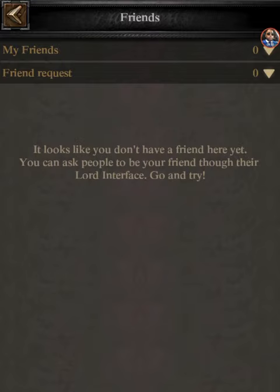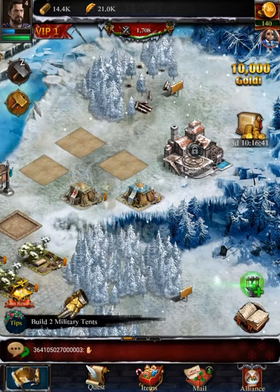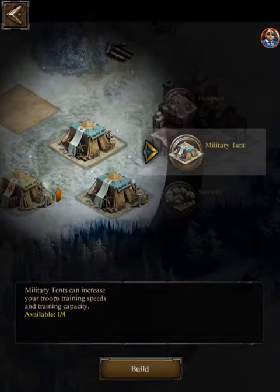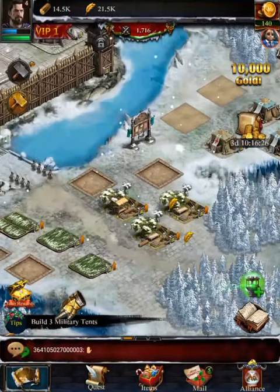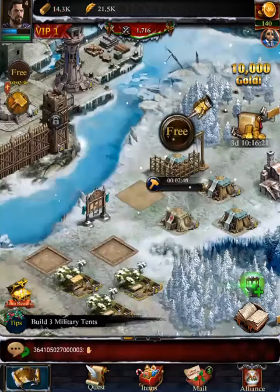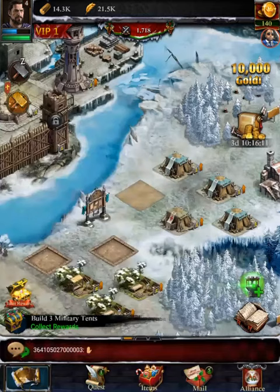Under 10 minutes so we can finish that one free. They want us to build another military tent — we'll put that one there and we can build four of those. There are also other plots where we can unlock stuff. They want us to build three military tents, so that's definitely the goal. The military tent is where you assemble your army — upgrade it to increase training speed and capacity. You want to make sure you upgrade those as much as possible because you don't want to be caught with your pants down.